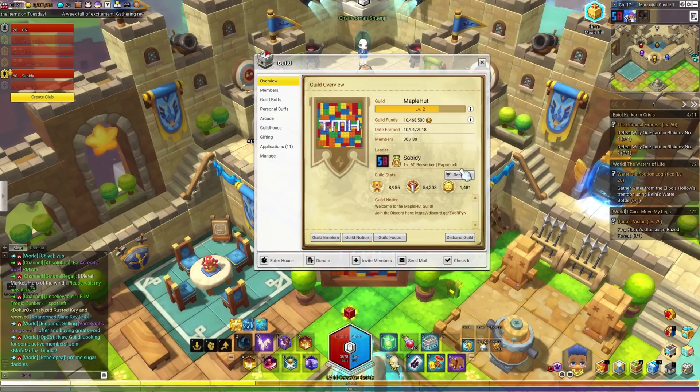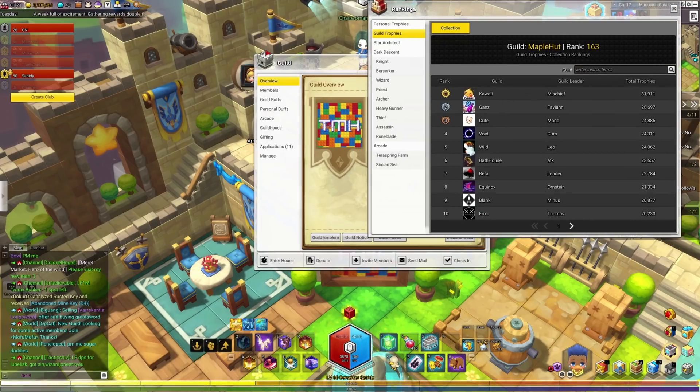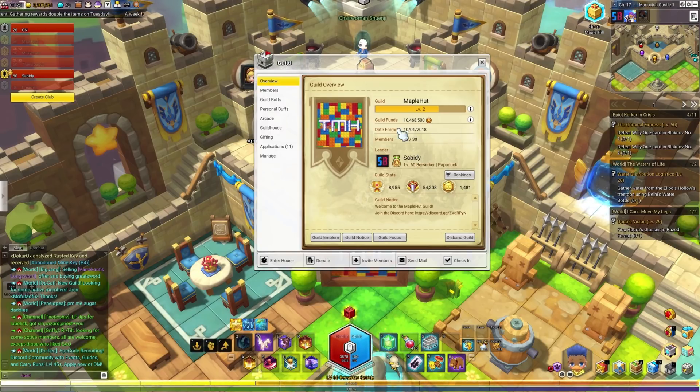Looking a little to the right here, you can see the guild rankings. These are the guild trophies, the guild's gear score, and the guild's level all added up together. If you click on the rankings, you can see the Maple Huts guild rank, the name, the top-ranked guild, and the server I'm currently in. Guild rankings are determined by total trophies, so the more trophies you have, the better off you'll be.